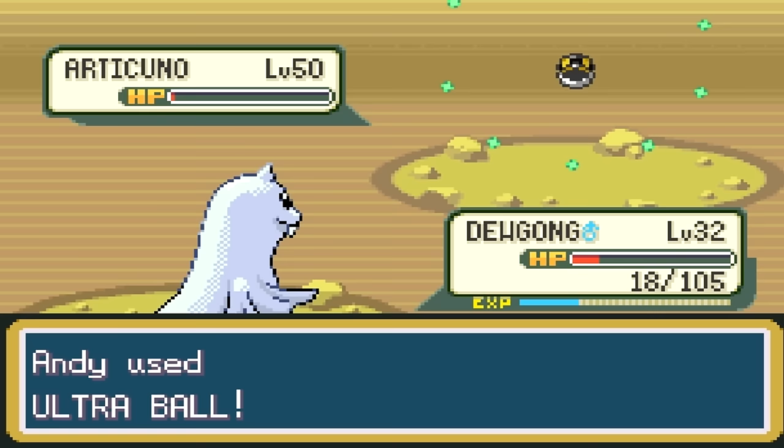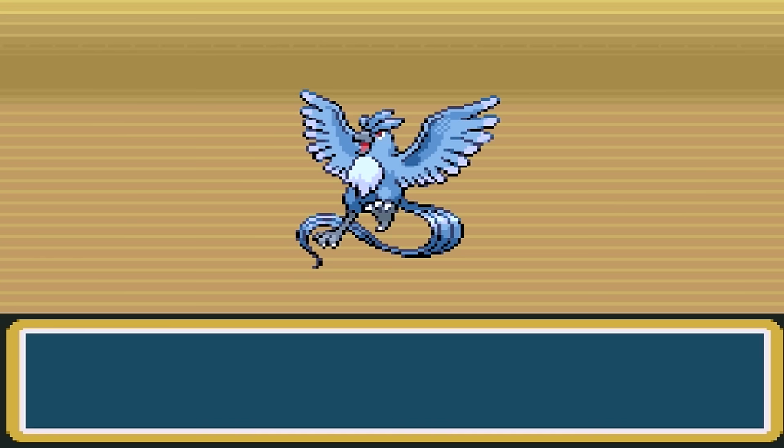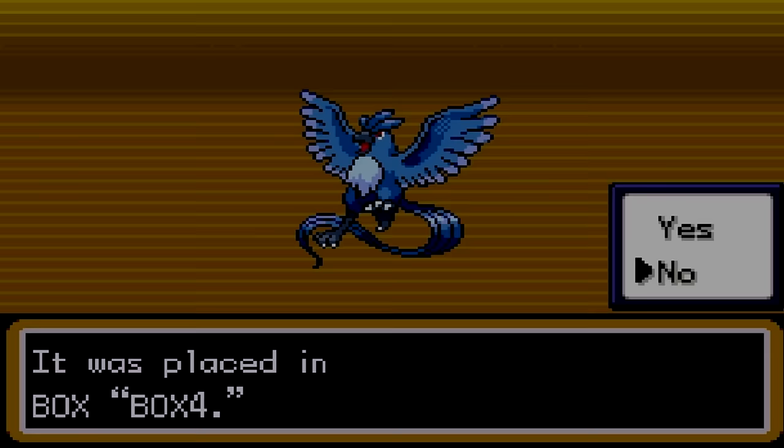And we caught Articuno! Easy peasy — really the most difficult part is getting up to it. Like any other stationary legendary Pokemon, it's really easy to capture. Took me a few Ultra Balls, but no big problem. Anyway, that is how you find Articuno in Pokemon FireRed LeafGreen. Thank you for watching, make sure you stay tuned for whatever I post next — see ya!